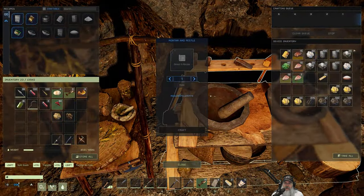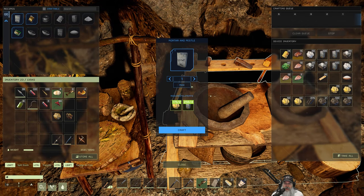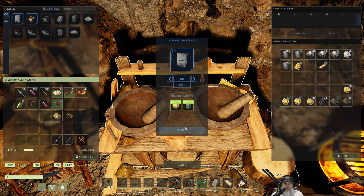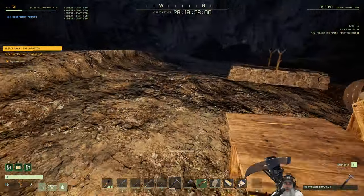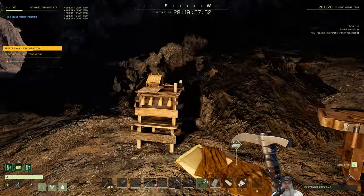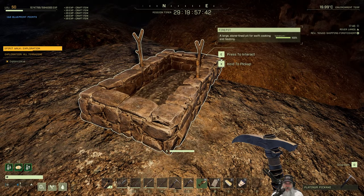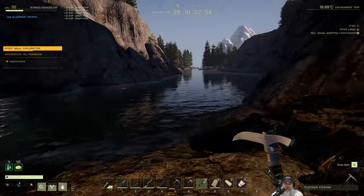I've got a bunch of tree sap made up that we're waiting to turn into epoxy. I don't need any more gunpowder — I've got 100 shotgun shells and 100 rifle rounds, so we're good. I'm saving a couple gold ores and some iron ore for making composite paste later. The idea is we'll pick up and take what we can, leave all this stuff in here, and come back for it at a later point in time.